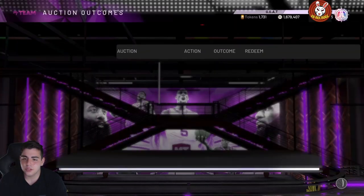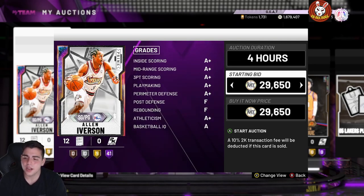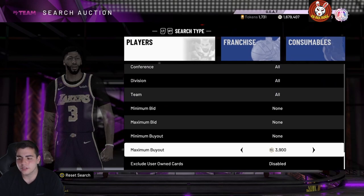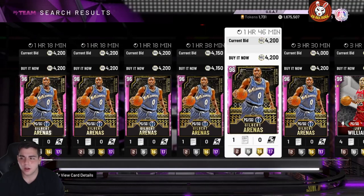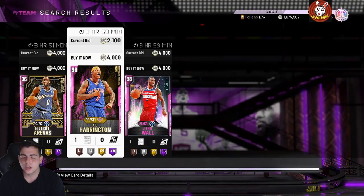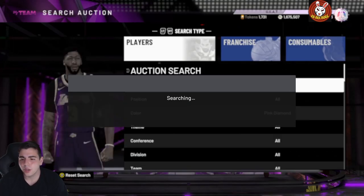There are also pink diamond methods I'll show you — it's really just the pink diamond snipe filter, which has been good for a very long time. With a ton of new pink diamonds in packs, you can make a lot of MT. We just got Gilbert Arenas — pink diamond snipe filter should be popping off. Stay away from John Wall at 4K and Al Harrington, but otherwise the pink diamond filter should be going crazy.